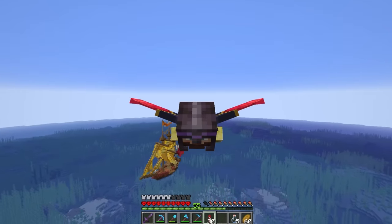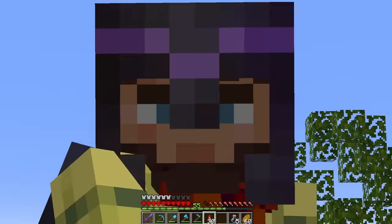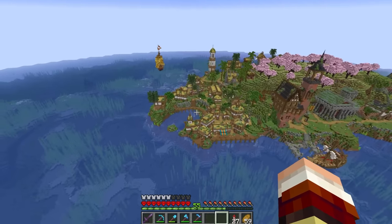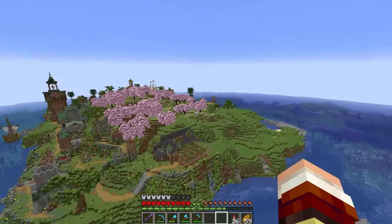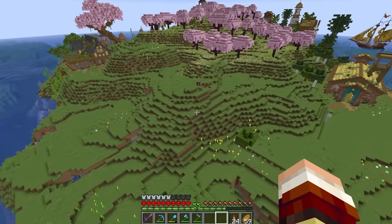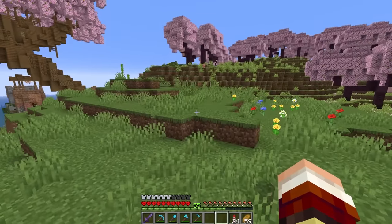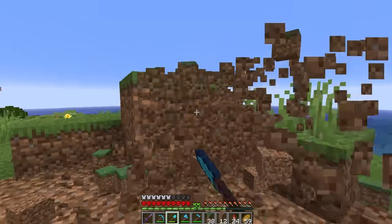Another thing you might have noticed is my rockets — I currently only have 30 left, and that's not good enough. I want to fly everywhere in this world and I can't do it with only 30 rockets left. I don't want to go down below and kill more creepers; we need to build a farm for this. Most of this space is used up, but if you come down to this side of the island you have all this space. I'm thinking this is the perfect spot to build ourselves a really cool gunpowder farm — a creeper farm.